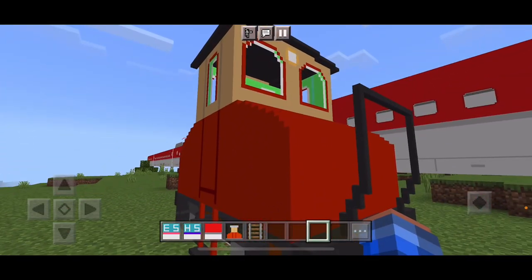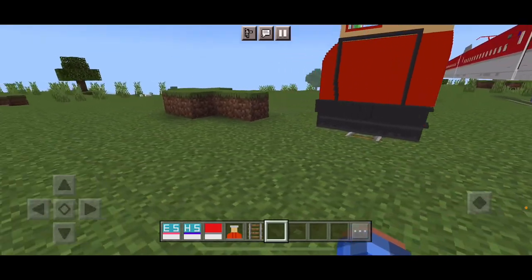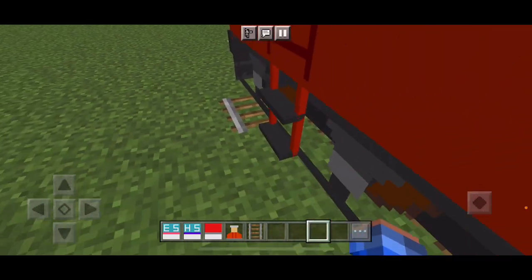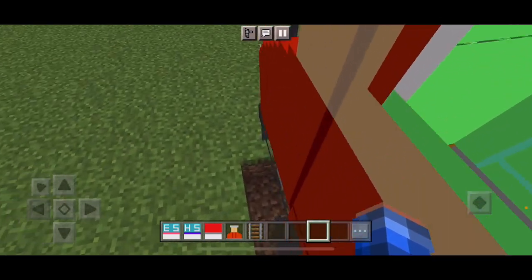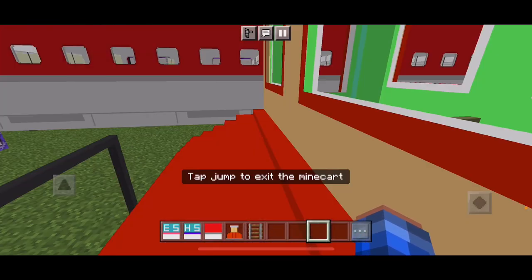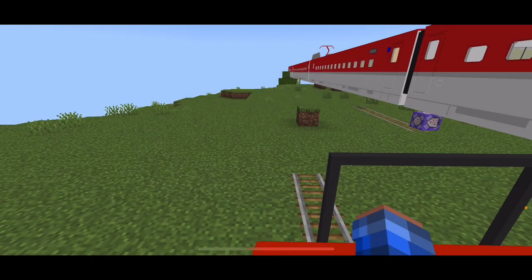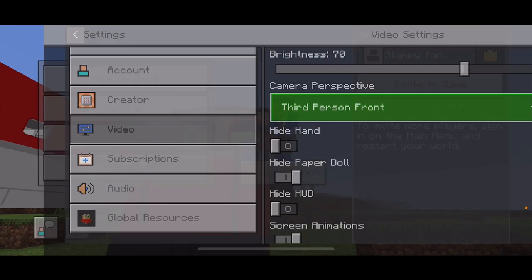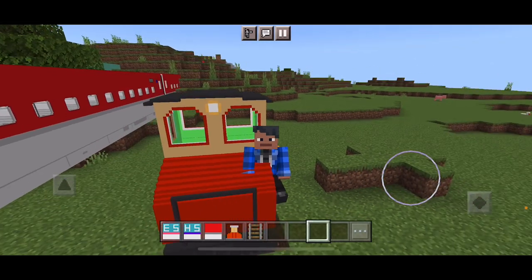Say hello to this part of a train — like a small little train thing. Pretty neat. Let's have some rails down. There we go. Now we can ride it. We're right here. Give it a second. There we go. Let's press in front — so this is where we are if we're sitting in them.